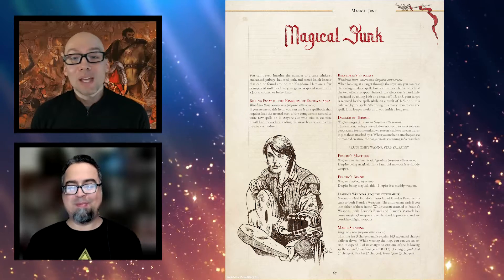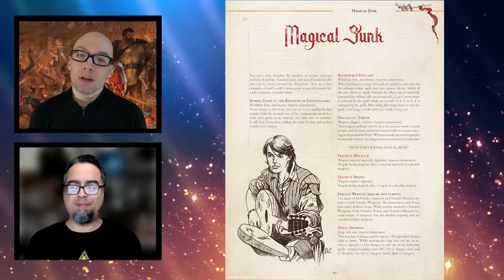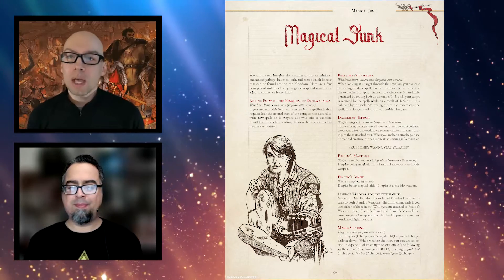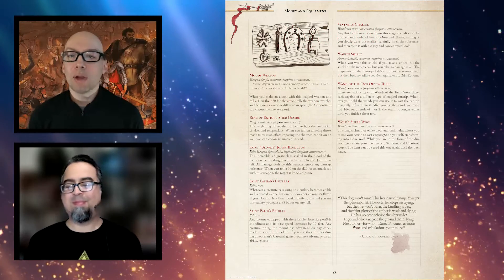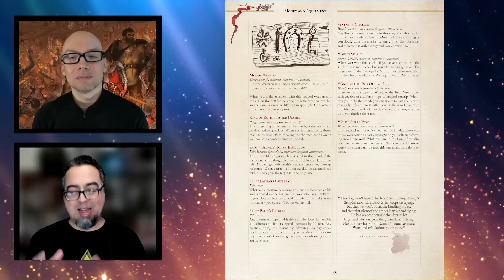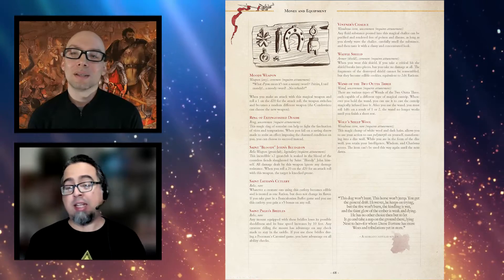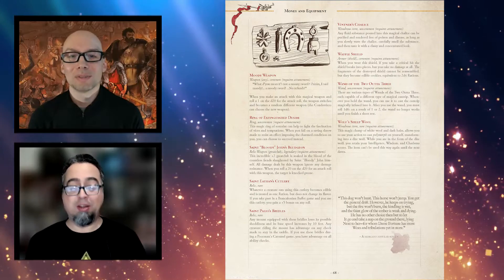Counterfeit equipment, on the other hand, is equipment at half the cost of normal equipment, but it looks okay. It's still terrible and prone to breaking in exactly the same way, but nobody will notice that it's a counterfeit at first glance. My favorite weapon I wanted to give to my players is a dagger of terror. It sounds menacing, but it is an intelligent weapon that doesn't want to hurt anybody and screams warnings to your enemies to run.